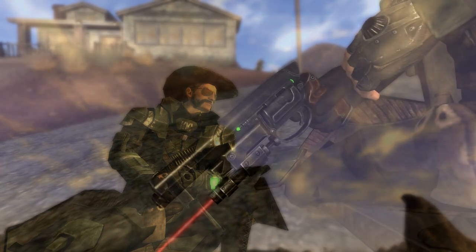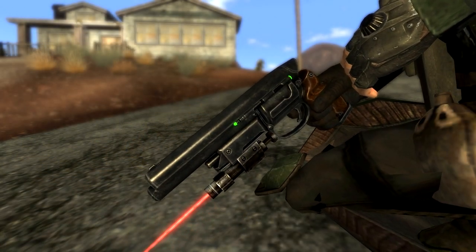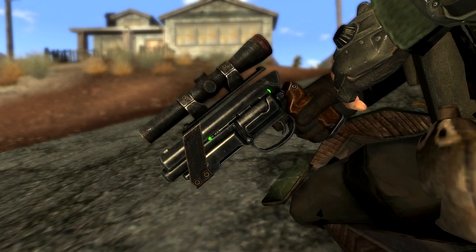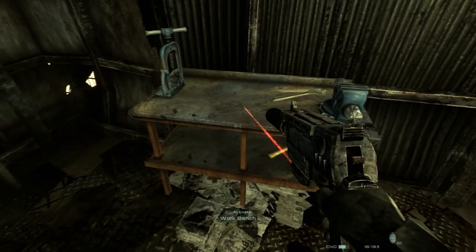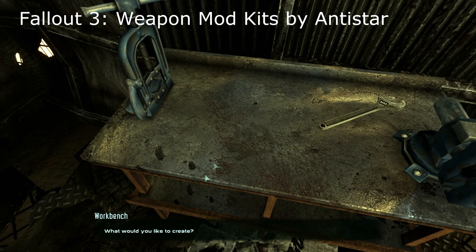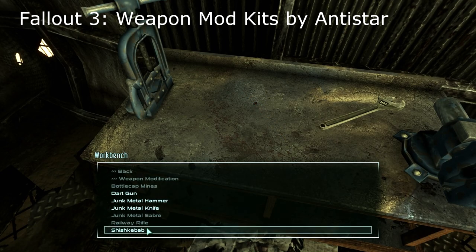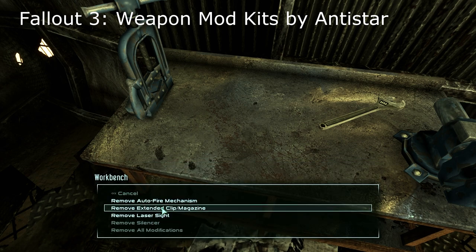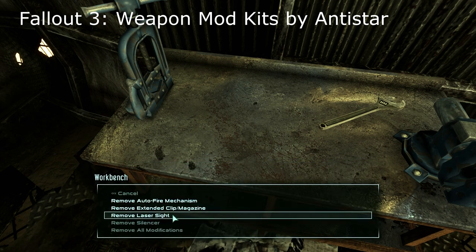One of the major weaknesses with the Weapon Mods in New Vegas is the fact that you cannot take them off — you just can't remove them from weapons once you've put them on. Those of you who played Fallout 3 will remember you could actually add and remove Weapon Mods, that is of course if you were using Anti-Stars Weapon Mod Kits.